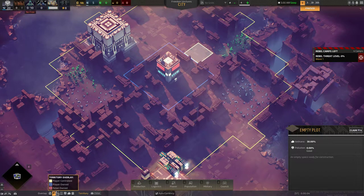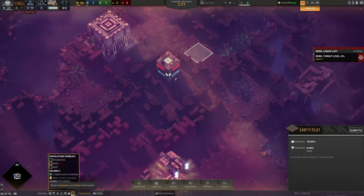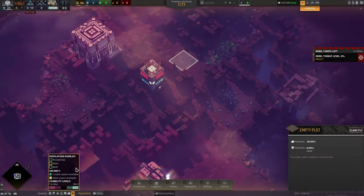Speed controls for the game. We have our overlays over here: Territory, Energy Grid, Transportation, Pollution, Zeathane which is gas, and Population. We don't really have anything going just yet.